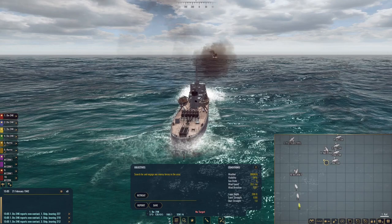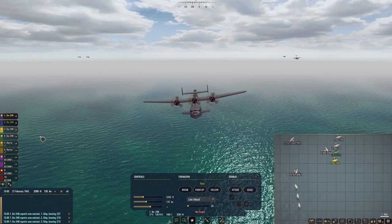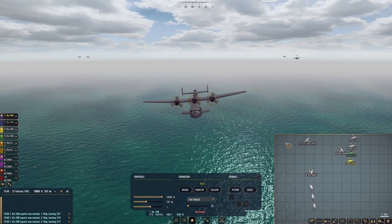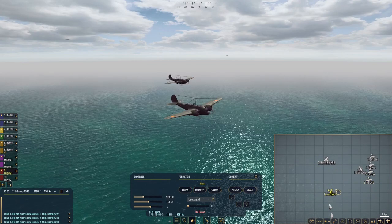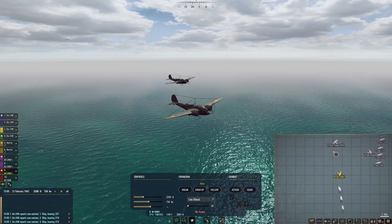We're going to do this right. Let's have two of you form up. I did send some armor-piercing bombs. Not entirely sure how you drag and select, but if anyone knows how you can make a box around your planes and select them like that, let me know — that would be very helpful.